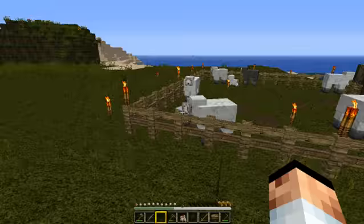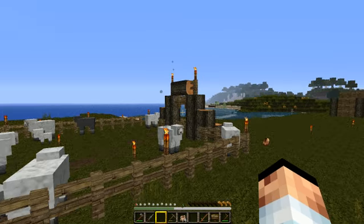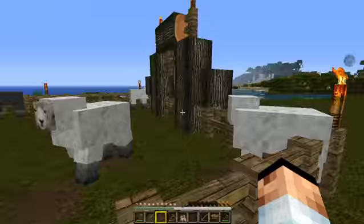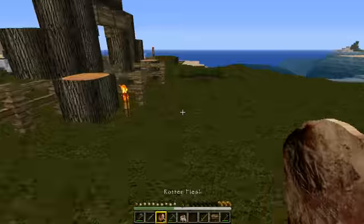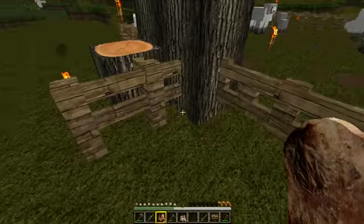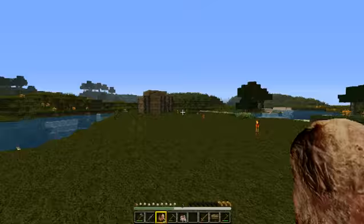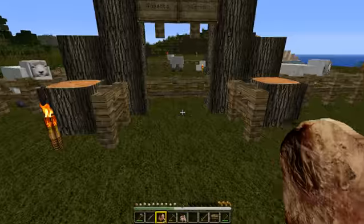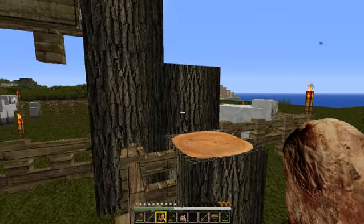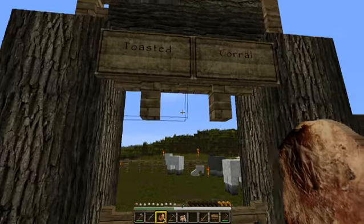Last episode — or what you've missed between last episode and this one — is I built the entrance to the corral, and I built the corral itself. The entrance is my favorite kind: double wide, with kind of a funnel opening because of these logs, diagonally pushing everything in. Little animals that can't get around can climb over and continue following me as I sprint into Toasted Corral.